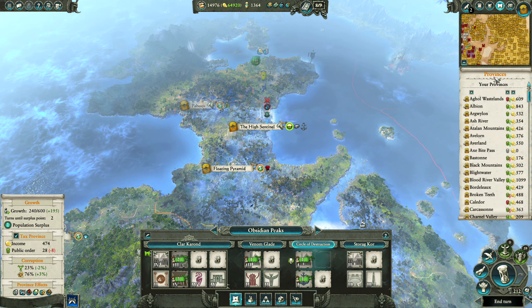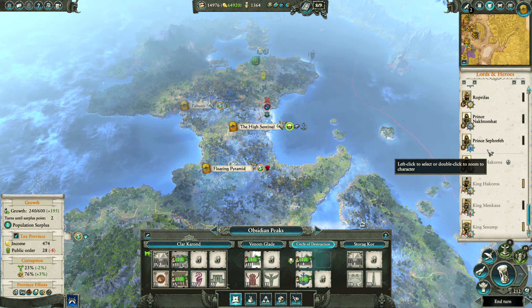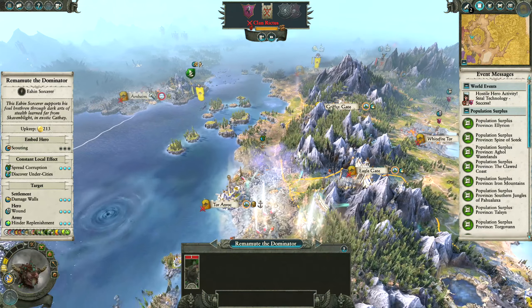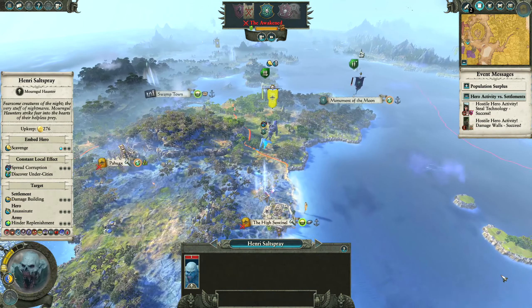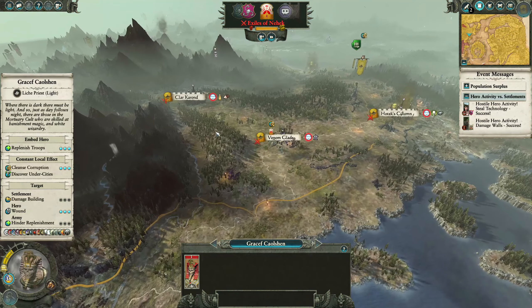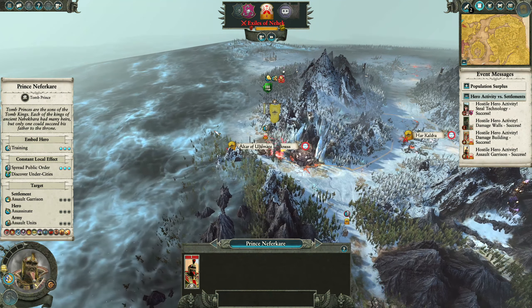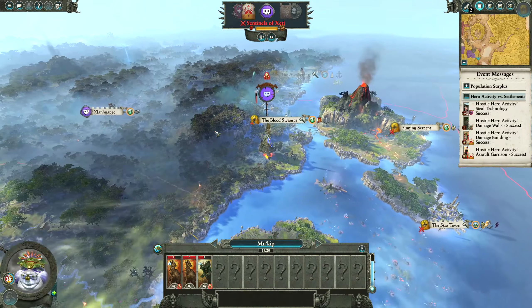I think we just end the turn here — anyone else I need to move? Don't think I have anybody in ambush stance. Let's move on. You might be wondering why I choose to go in the direction I do normally, especially when it comes to moving towards the Monument of Moon. The army's inside, and the reason you want to always go to the settlement that they are building an army in is not only to stop them building the army in the first place, but also to stop them from taking settlements behind you.